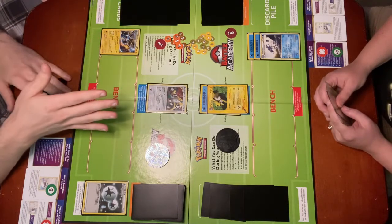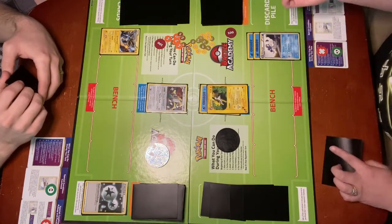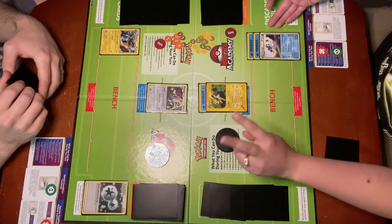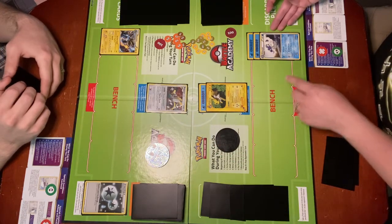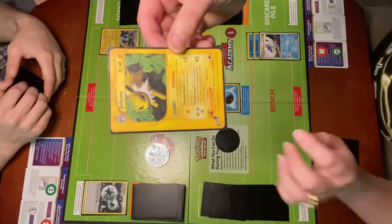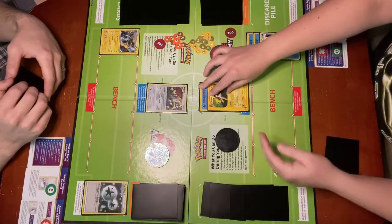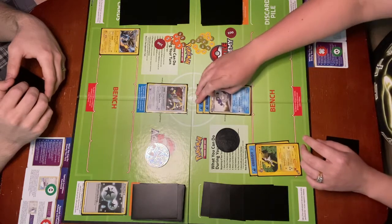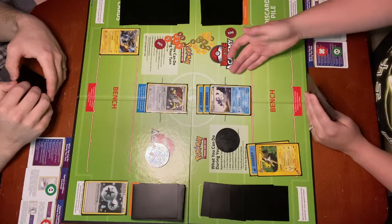And Katie's going to demonstrate a different type of Retreating. So during my turn, I would want to go ahead and Retreat Jolteon for two reasons: one, he does not have the required energy to use any of his attacks, and Poliwrath does have required energy. The cool thing about Jolteon is he does not have a Retreat Cost, so I get to Retreat him for free, but it does still count as Retreating even though I haven't discarded any energy. So I'm going to move him to my bench and move Poliwrath up, and then I can go ahead and continue with my turn and attack with Steamroll because I have the necessary energy.